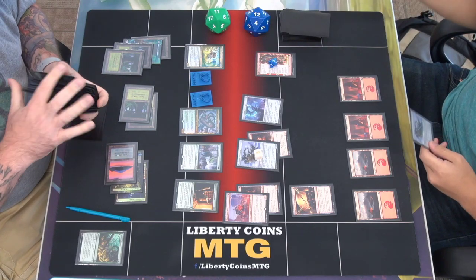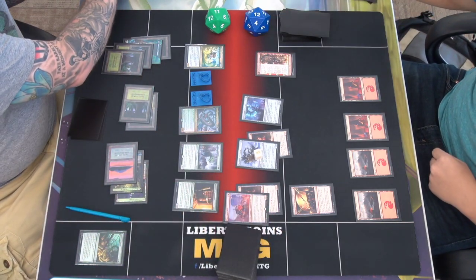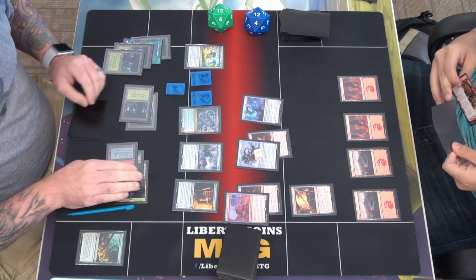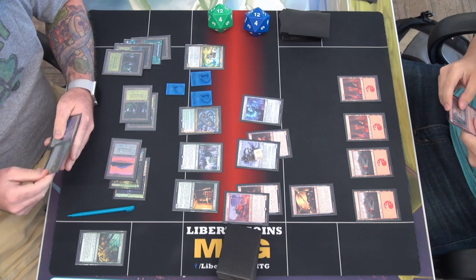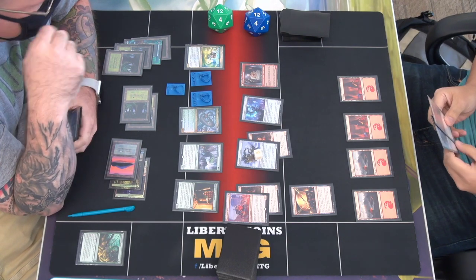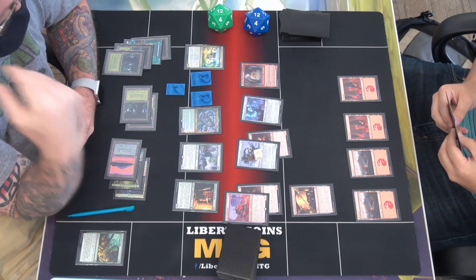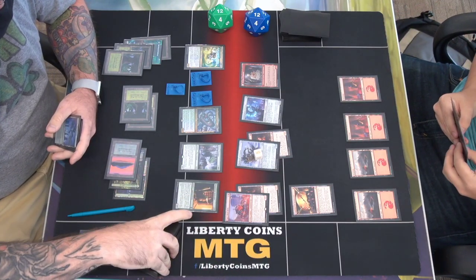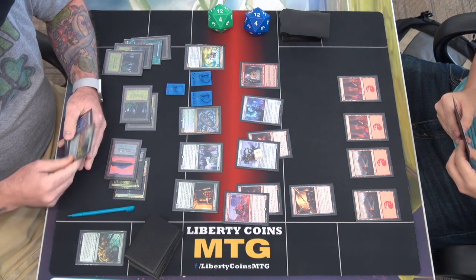I'll draw. Make a serpent. I'll gain a life from when the serpent comes into play. And this will transform. Did you want to cut? Yes. I feel like you're hard to — so I'm going to do it. Move.